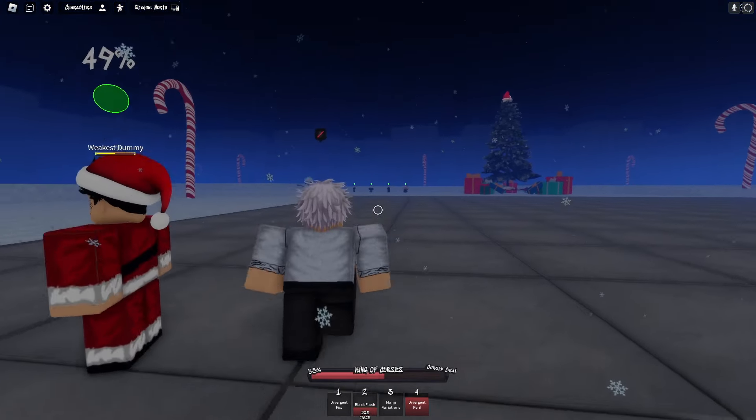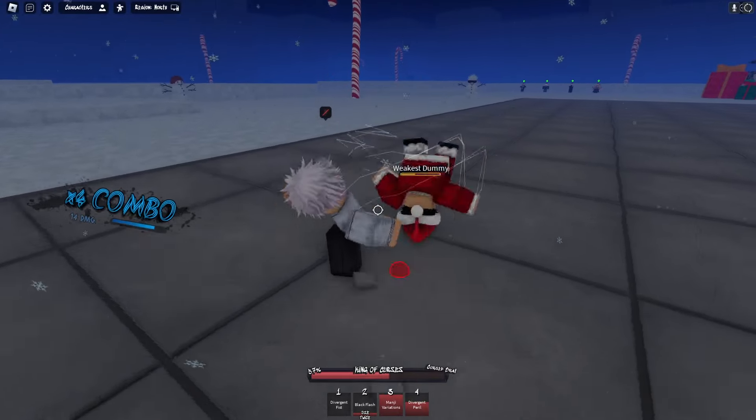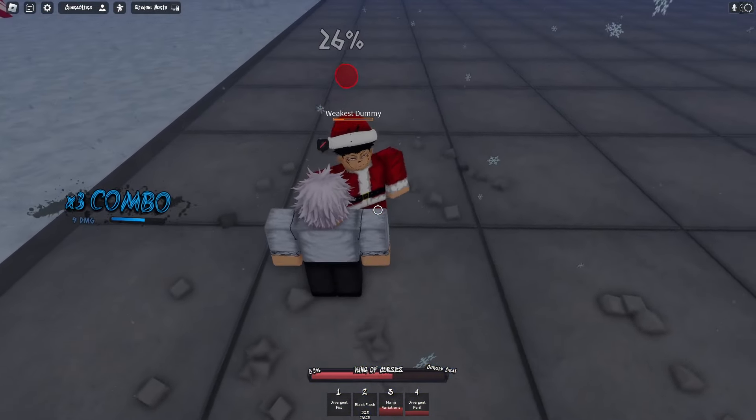We're gonna test it out on those NPCs over there. This is Manji Variations — just kick. You can follow up with the dash like this, but we're gonna test out the second ability now.